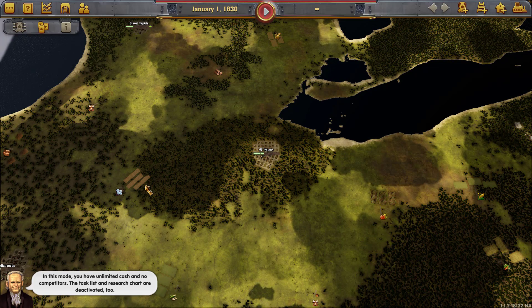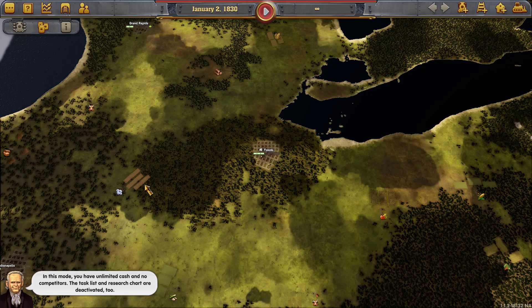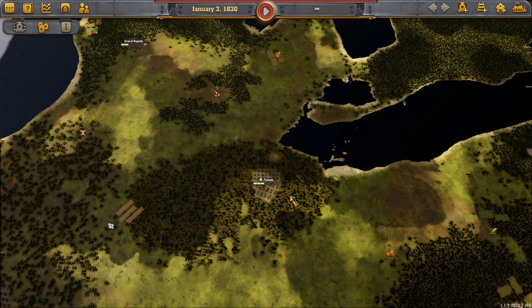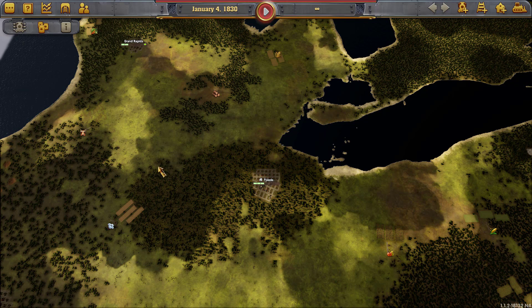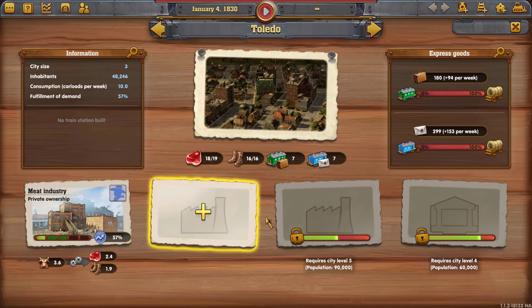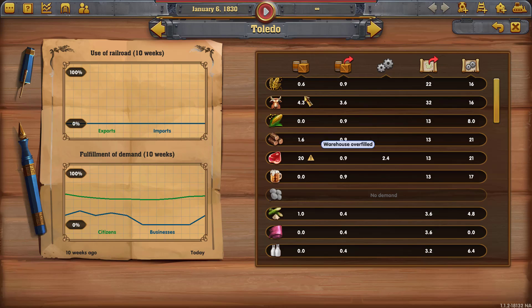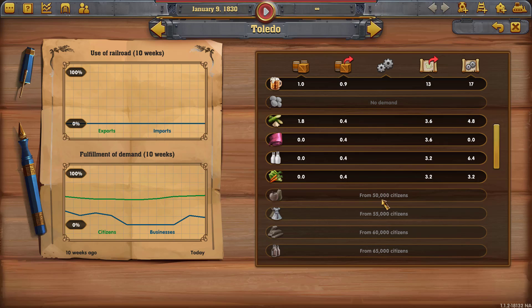The first thing I want to do is look at the cities without any connections. Let's take a look at Toledo. This second column is the weekly demand in that city. Toledo is at about 45,000 people, so it's demanding 0.4 veggies per week. These first fundamental goods are always roughly twice the demand of all the other ones — so when a city is developed, you'll see something like 1.8 for the top goods.